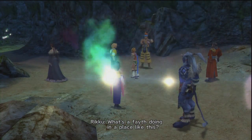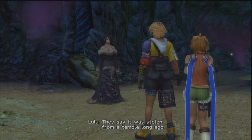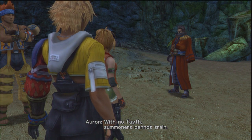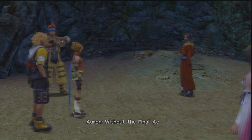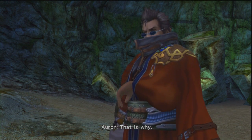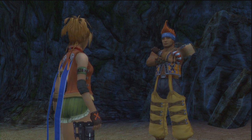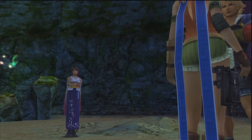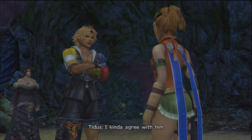What's a Fayth doing in a place like this? Don't ask me — this isn't a temple. They say it was stolen from a temple long ago. With no Fayth, summoners cannot train. Without training, they cannot call the Final Aeon. Without the Final Aeon, they cannot defeat Sin. That is why — because then the summoner won't die. That must be what the thief was thinking. Yeah, they all take a pretty positive outlook there. It could be something way more cool though.